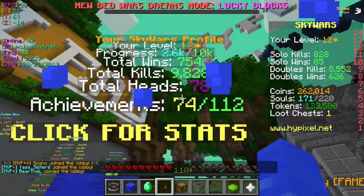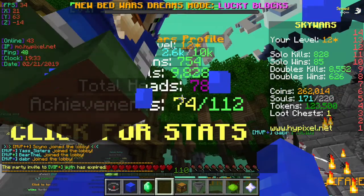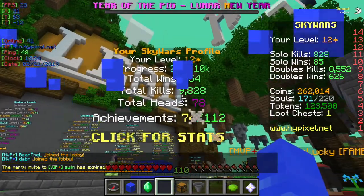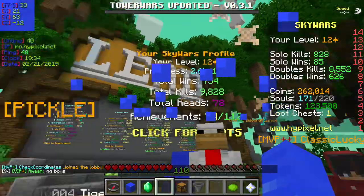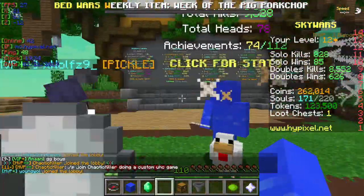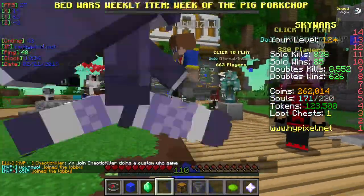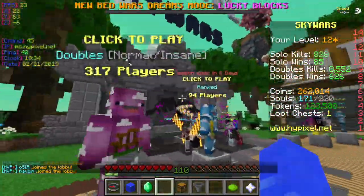These heads are used to get mystical kits. Right now I have 78 heads, and you get them by killing people in corrupt games. Corrupt games are always behind the same good times.